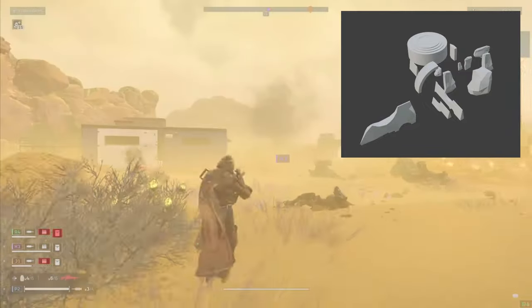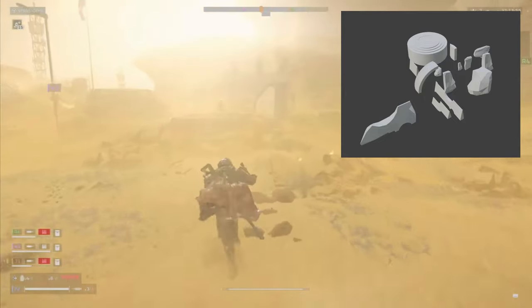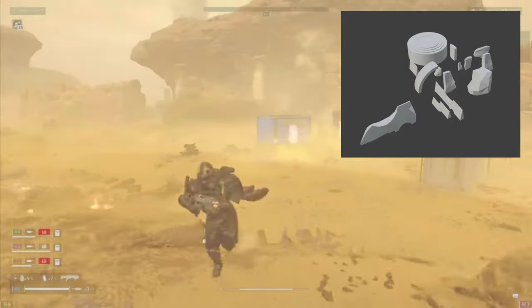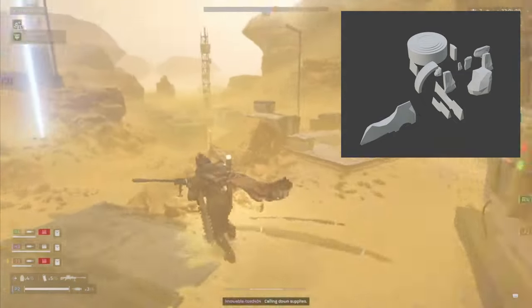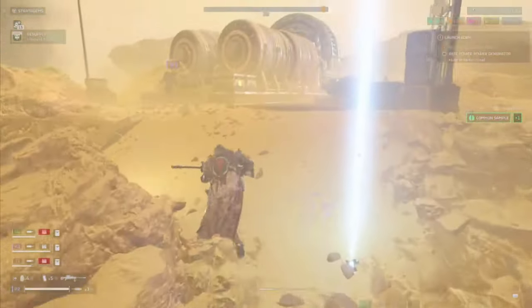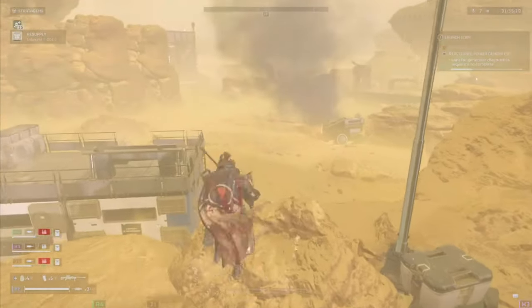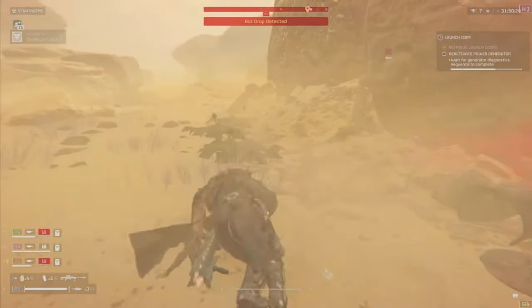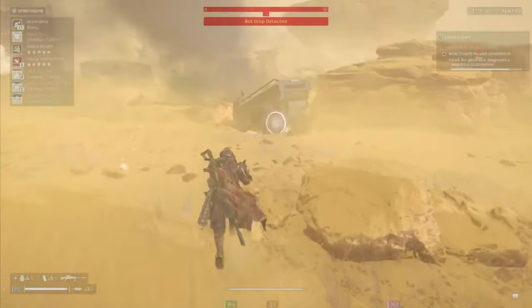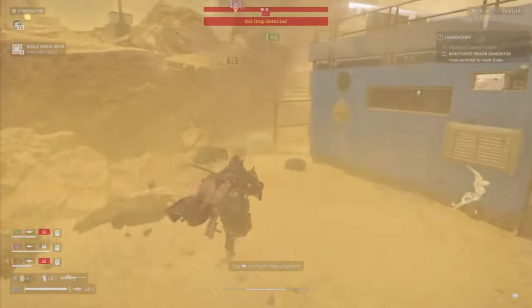After that we have structure pieces from the Illuminates — a giant circle probably used as a platform, some walls, stones, bricks, and other building materials. From talking to people in the community, the theory is that warp gates will open on certain planets and pieces of their homeworld structures will be built through them — kind of like the portals in Suicide Squad. You'd have to destroy the gates and it would suck everything back in like a black hole. I don't know if that's exactly how it'll work, but it's a pretty cool idea.